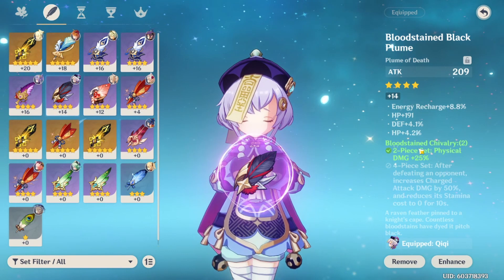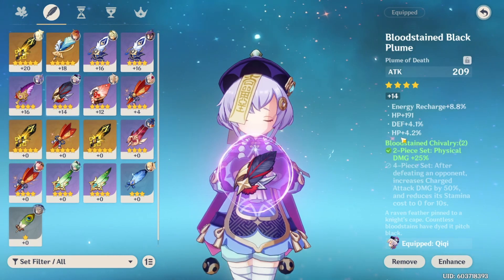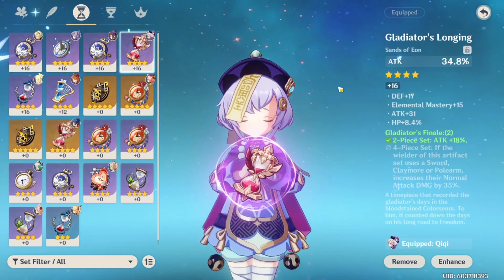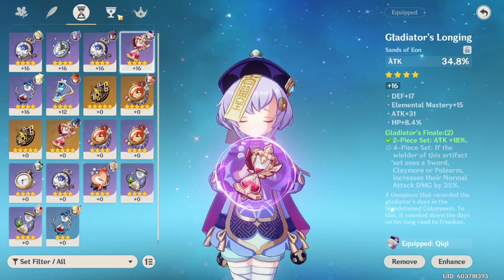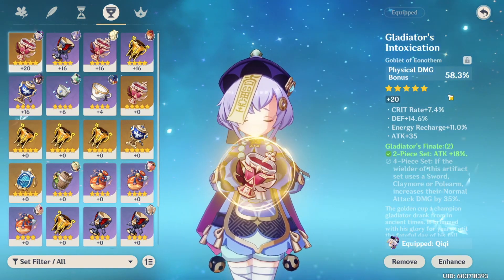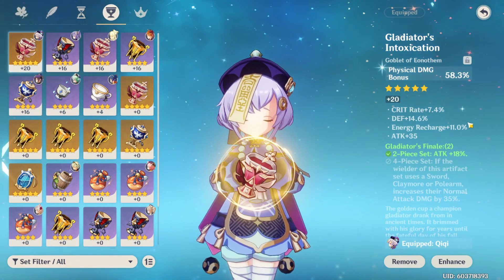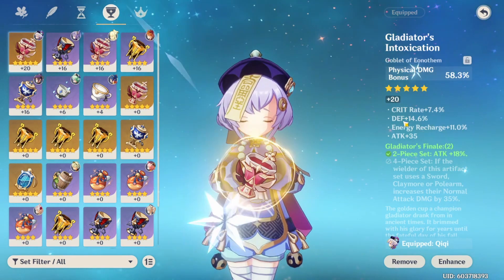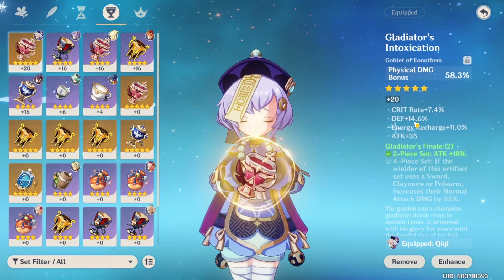I've got the other piece of Bloodstained Chivalry, and this is an attack at 209% with mediocre stats, but it's the attack. Then we've got 34.8% attack boost and Gladiator's Finale — shit stats except for the attack. And then here's the big piece: Gladiator's Intoxication with a physical damage bonus of 58.3%, crit rate plus 7.4%, and attack plus 35%. Defense on her doesn't do anything, but the fact that I'm using her as a one-man tank just slaughtering everything in her path doesn't hurt.